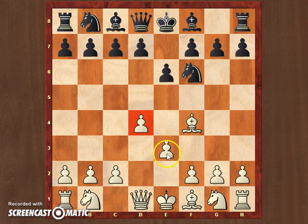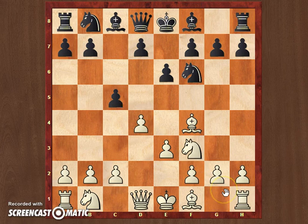You might think that e3 is not that great because I would like to play e4, have two central pawns, especially because my opponent has none in the center so far. But the reason I play e3 is to make sure that when c5 is played, I can just develop my knight to f3, and in case of any capture on d4, I would be able to capture with the e-pawn, remaining with a central pawn.